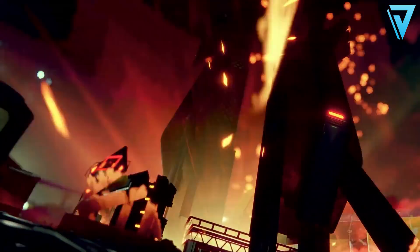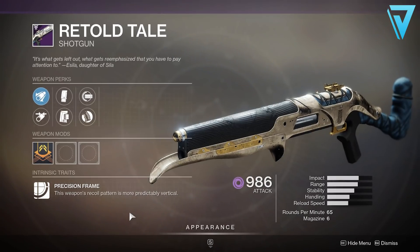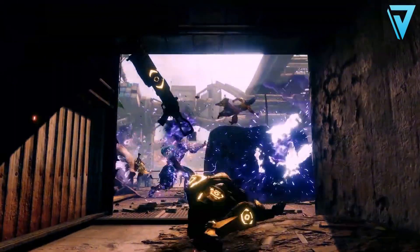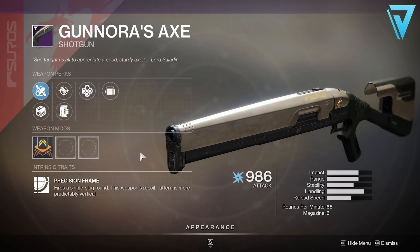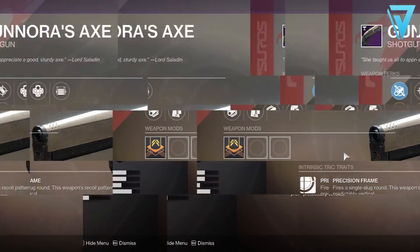A few other slug shotguns to bear in mind: the Good Bone Structure, which you can get from the Gunsmith over in the Tower — it comes with Snapshot and Quickdraw as a possible roll and will be very strong in both PvE and PvP. Another fan favorite is the Retold Tale, again a precision slug shotgun which can get some incredible rolls and is a favorite especially inside the Crucible — you can get this from completing Oracle Offerings and missions within the Dreaming City each week. Last but not least is Gunnora's Axe from Iron Banner, which also has incredible rolls available and will be a great shotgun to try in PvE once the buff lands.